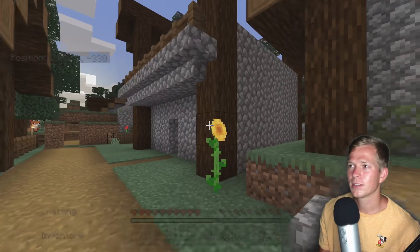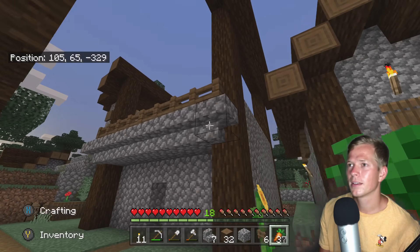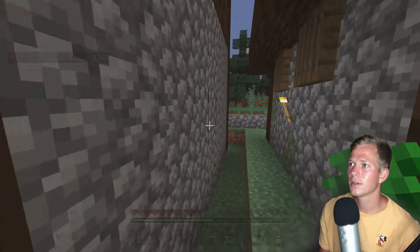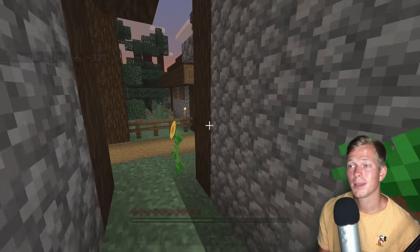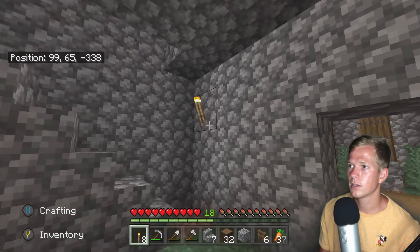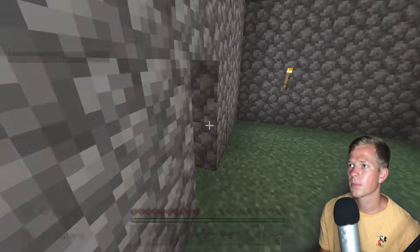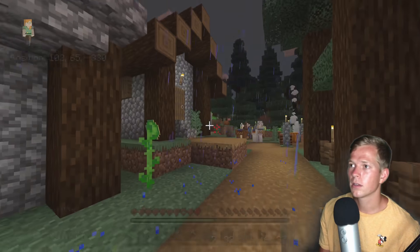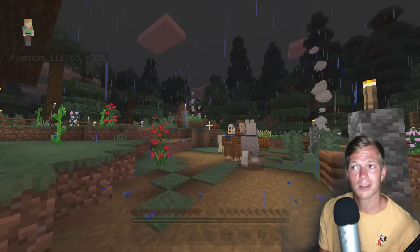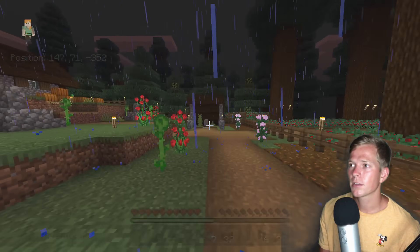I'll definitely have to add some features to make it look just a little bit better — there are some design changes we can make. But this is nice, we filled in a large gap of space in our village that was pretty much being wasted before. Let me drop some torches in here — we definitely don't want anything spawning in here or up here. I will keep working on that off camera and hopefully have it finished up for the next episode, so make sure you stay tuned for that. A lot of progress today, I'm happy with it.